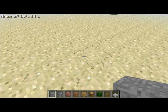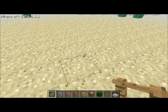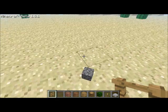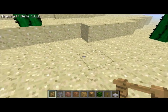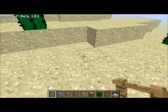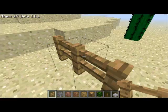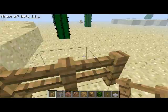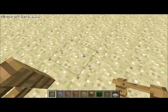What you're gonna need — like in my other video — you're gonna need 11 fences for one side and 18 fences for the other, covering a 9 by 16 block rectangular area.